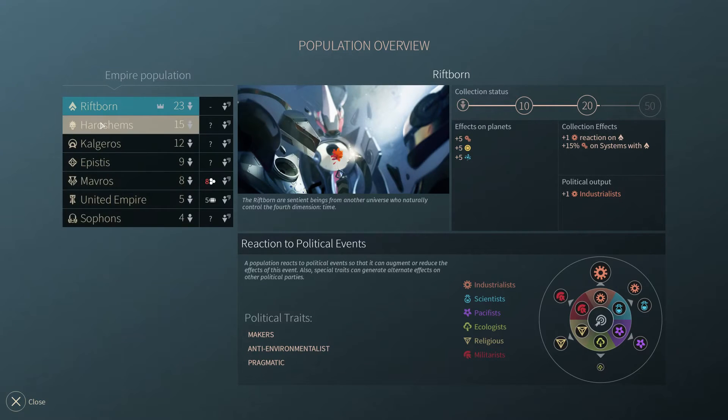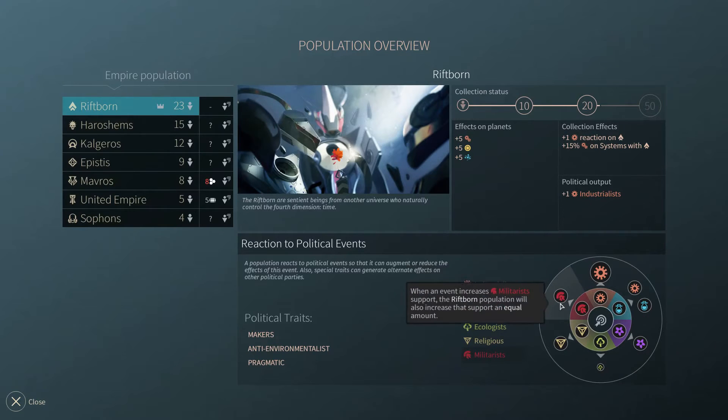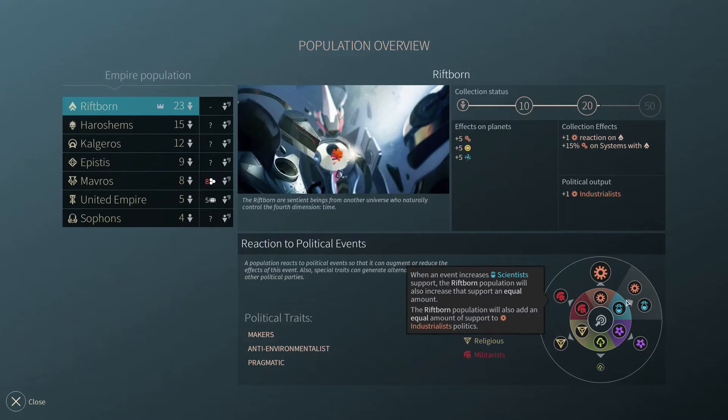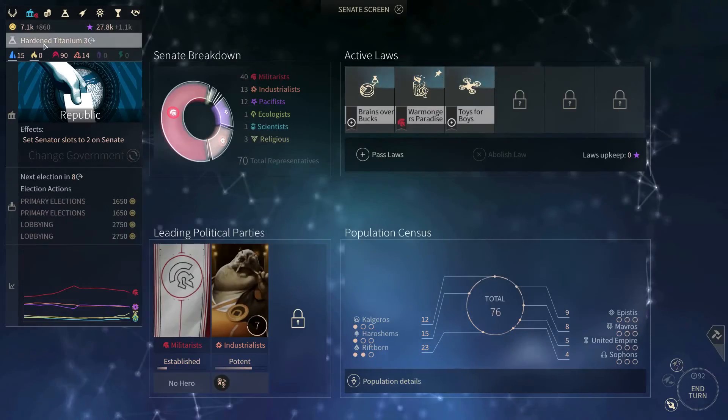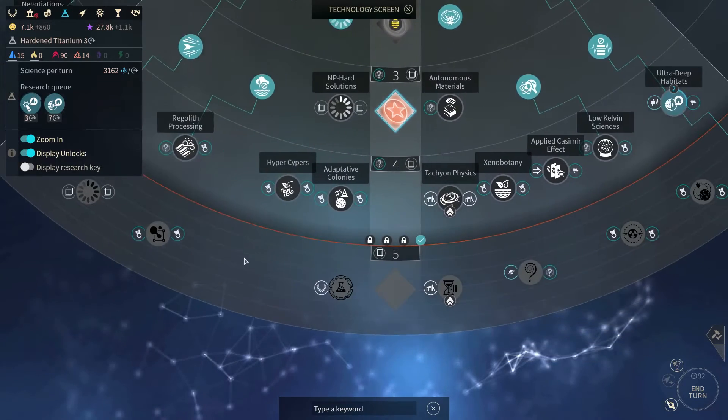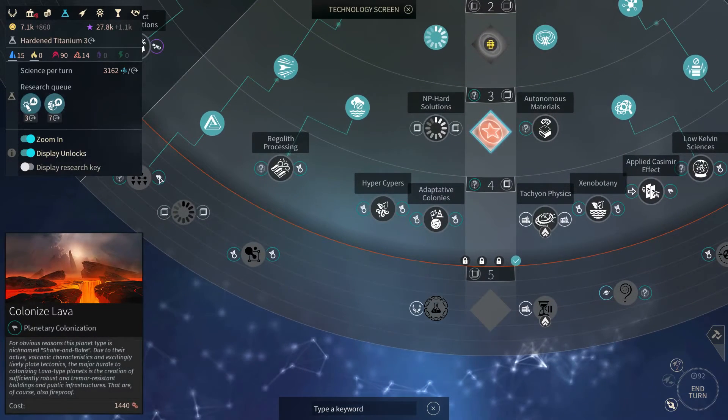You're never going to get the maximum collection bonus for each and every type because there just aren't enough planets or systems. So what I'm going to be doing now is focusing much more on the races that I believe have the best bonuses. And it's not just the collection bonuses — what I think really matters is the ideology. In the case of the Riftborn that's our ideology, but I really like these science laws. I'm definitely going to be trying to conquer a lot of people so the militaristic ideology could come into effect as well.